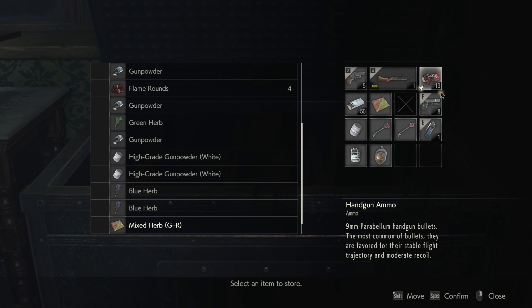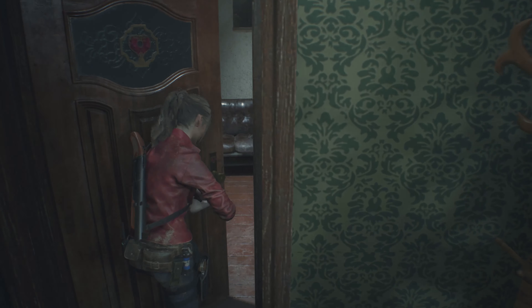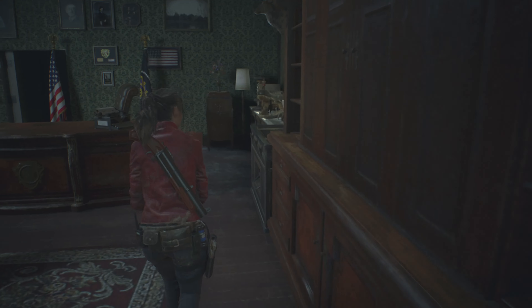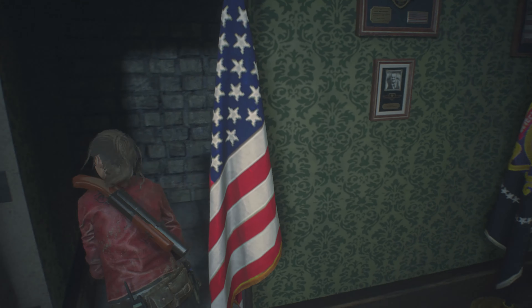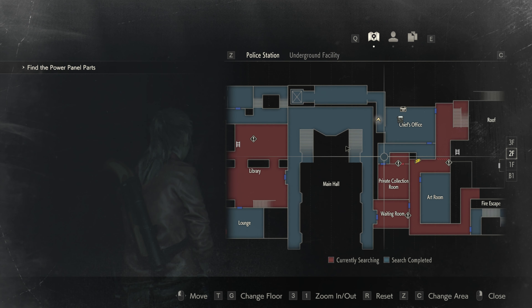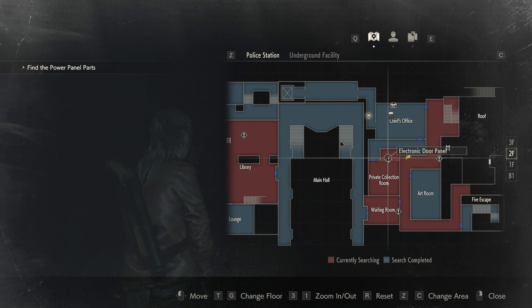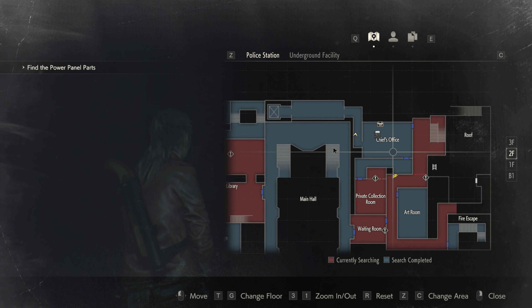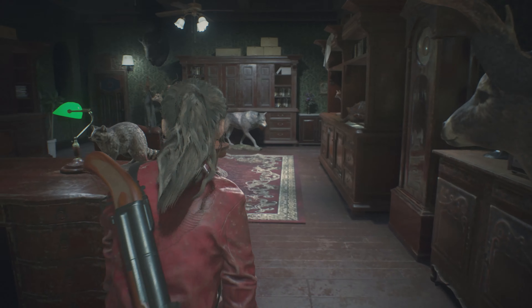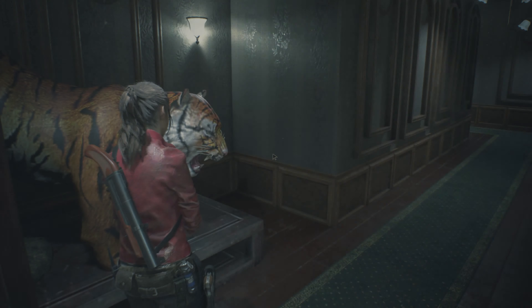Am I on the right track or were you thinking something different? You are on the right track for getting film, but you are not on the right track for what you're actually supposed to do to advance the story. Okay — that's the wrong way. So if you look in the private collection room, that electric door panel is broken or missing parts, and it told you in a memo where you could get those parts.